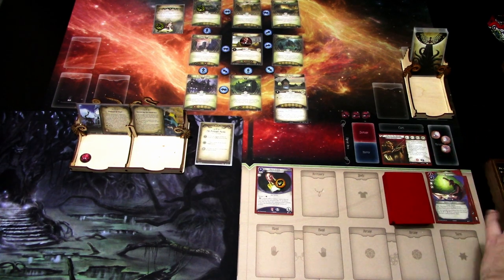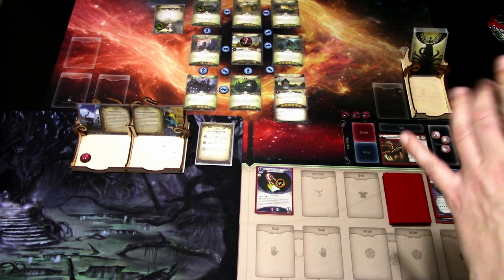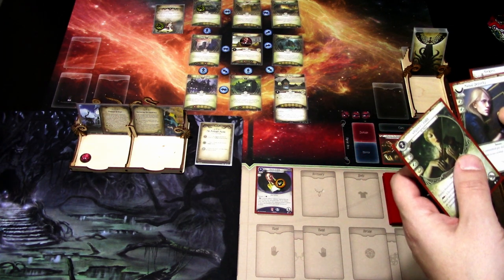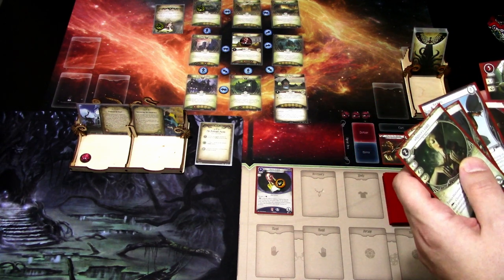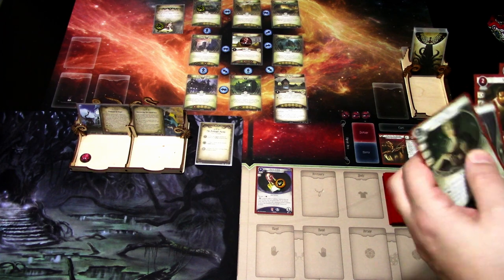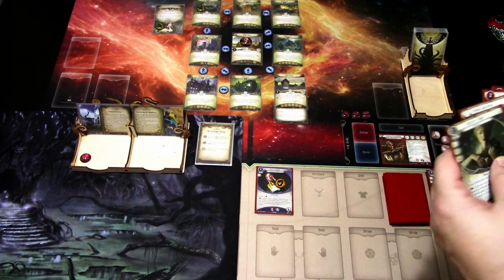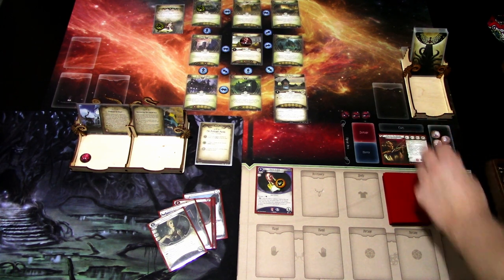We discard our whole hand and draw a new hand: Batteries, Violin, Manual Dexterity, Reckless, Scrapper, and Cunning Distraction. We can't discard weaknesses, which is annoying, but it is what it is. We'll also gain one resource. That is that turn, let's go to the next turn.